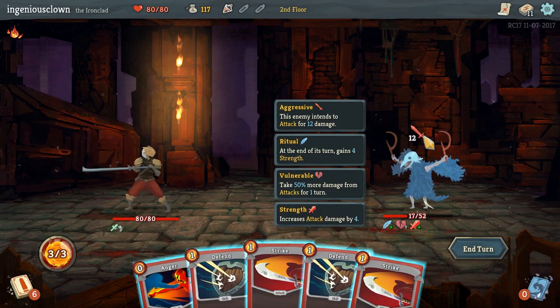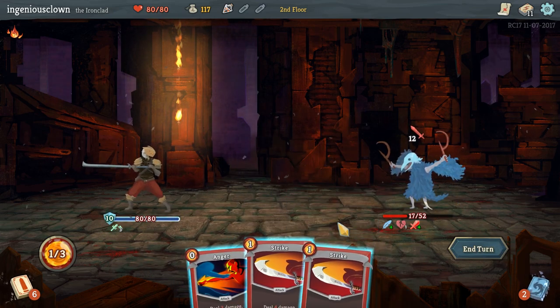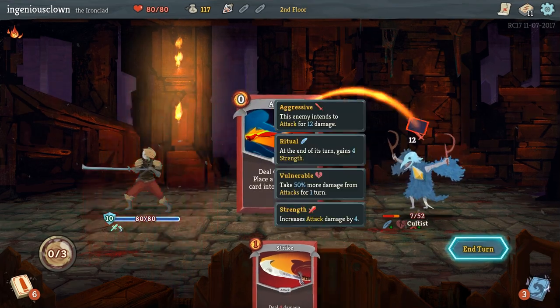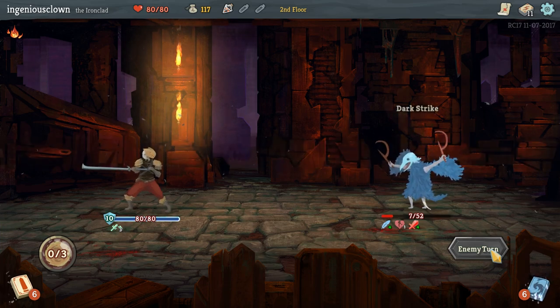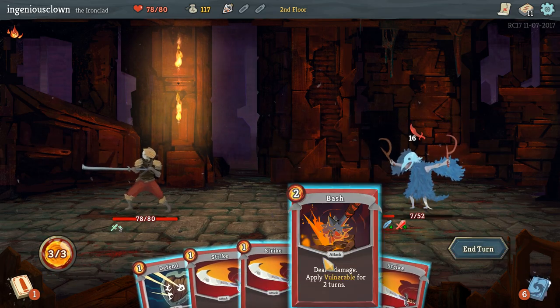He's going to do 12 damage to me - that's not good. Let's block the crap out of that. And I guess we'll do 6 damage and then 4 damage, and get 2 of that. Yeah, that works exactly like I thought it does. Works exactly like I thought it does. English is hard, guys.